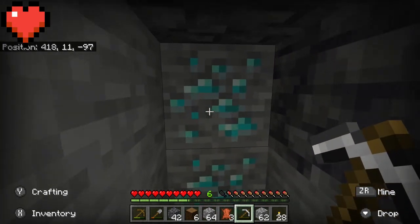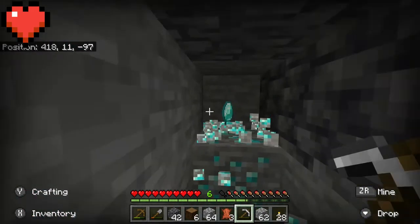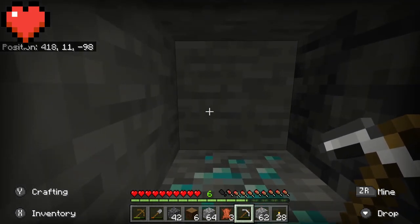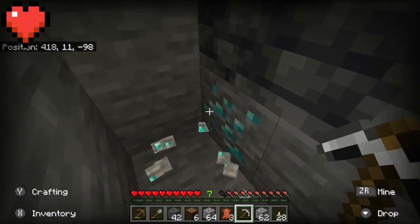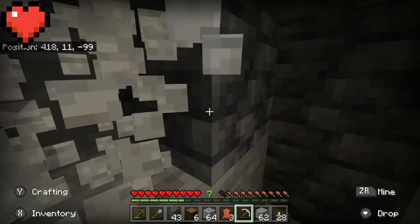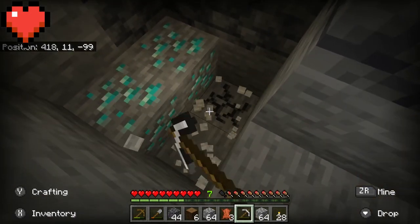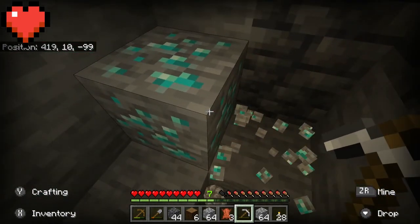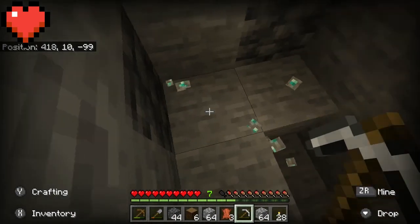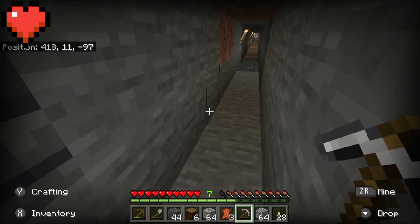By the way, with diamond mining you only want to mine five diamonds until you get Fortune — that way you can make a pickaxe and an enchantment table. Let's try. We did it! Oh my gosh, I actually won a color challenge! Two diamonds, three diamonds, four diamonds, five diamonds — the perfect amount for what you want in your first vein. From there you make your enchantment table, your diamond pickaxe, and get Fortune 3.